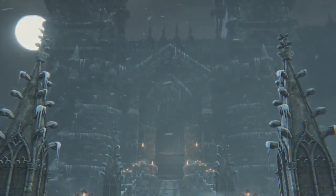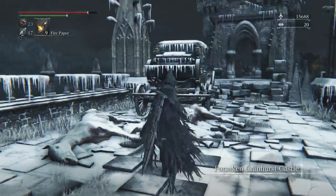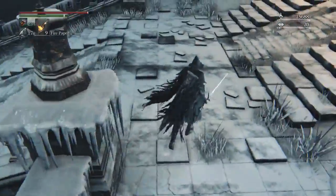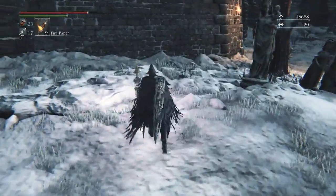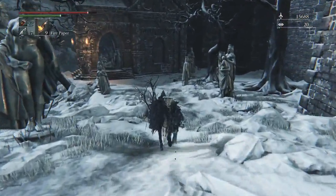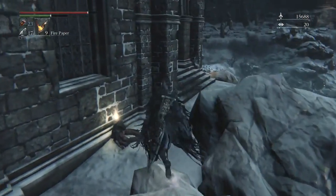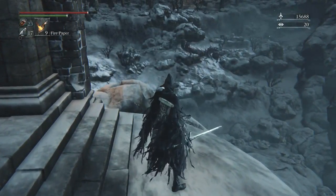Now that I don't have to worry about gameplay, as soon as you enter this door there's going to be a lantern to your left — activate that obviously. Then walk behind this building on the other side of the wall; this is going to be a shortcut to the boss. On the other side of the wall there's a cold blood for more blood echoes.